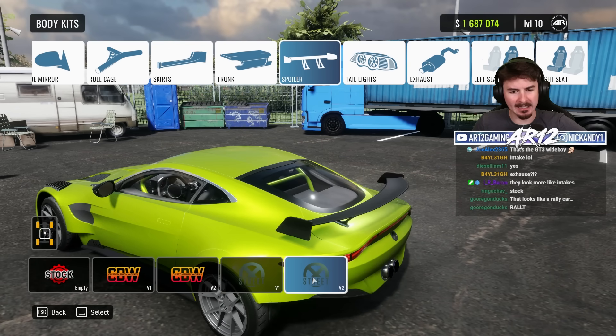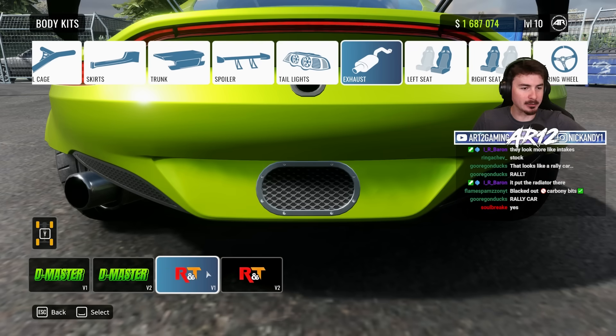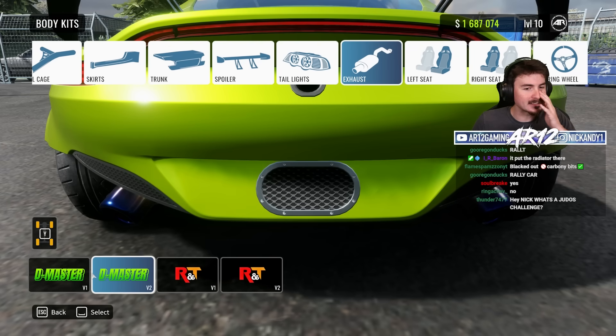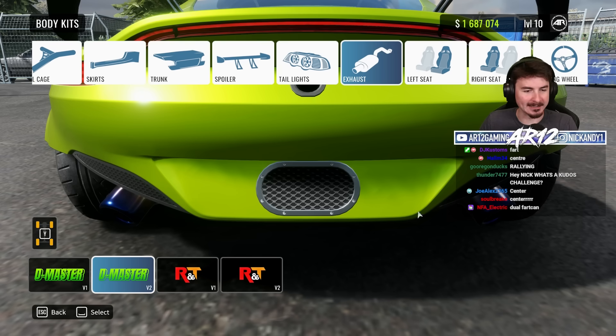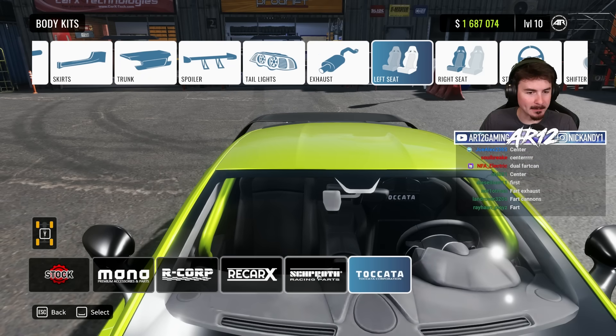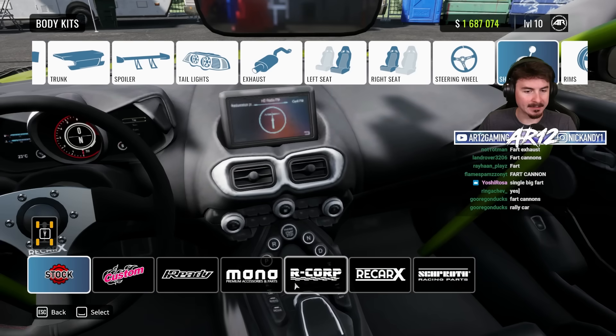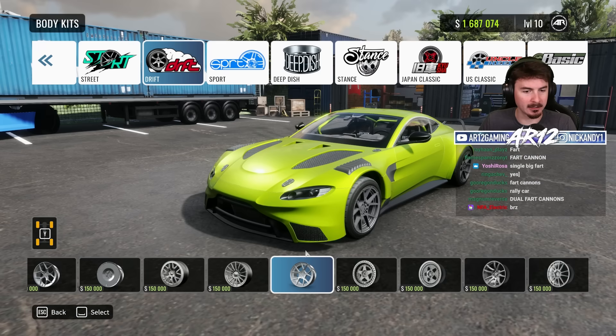Rear wing — that rear wing actually works. And then the exhaust — you could go for some fart cannons or the center exhaust. The dual fart cannons are pretty cool, I like that. Then since we're making this into a race car, let's get some race car seats and the steering wheel and the shifter.